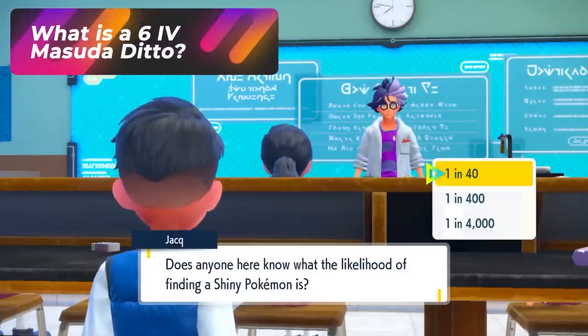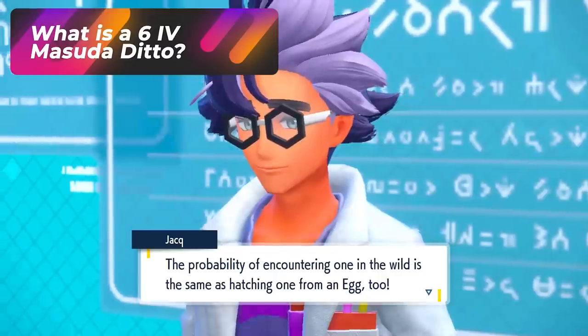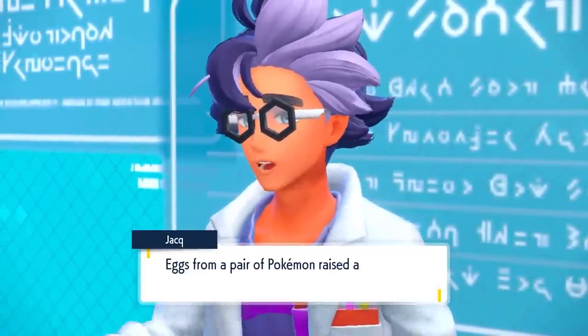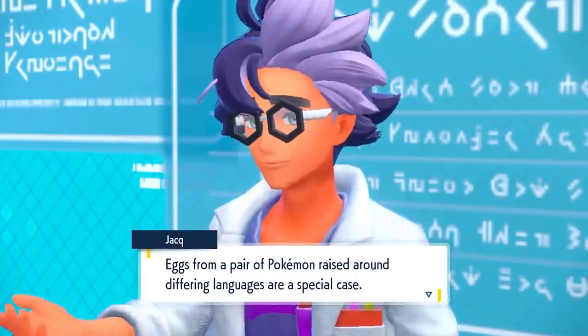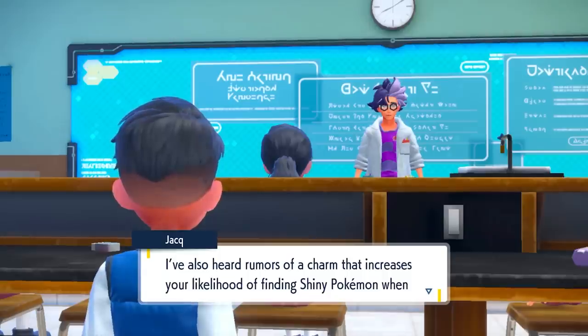What is a 6 IV Masuda Ditto? In biology class, the game character Jacq mentions that if you hatch eggs with a Pokémon from another language, you get a higher chance of getting a shiny Pokémon. When Pokémon tells you something in-game that involves shiny hunting, you should probably follow it — it's really a hint that you should do this.